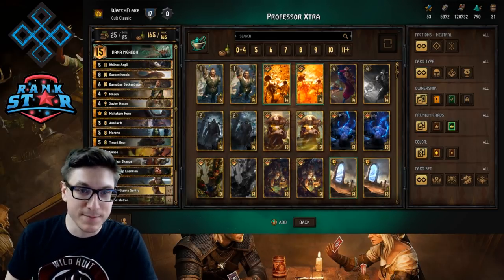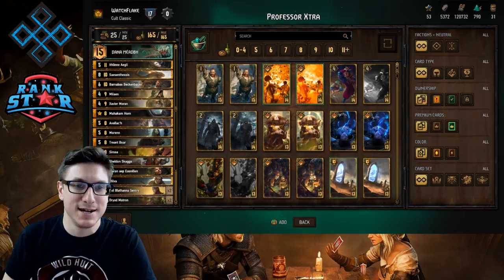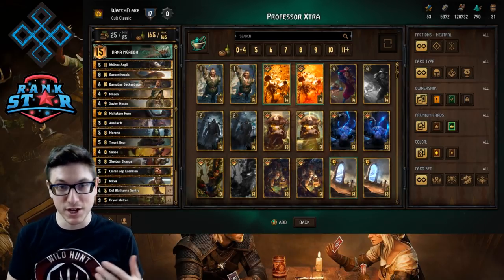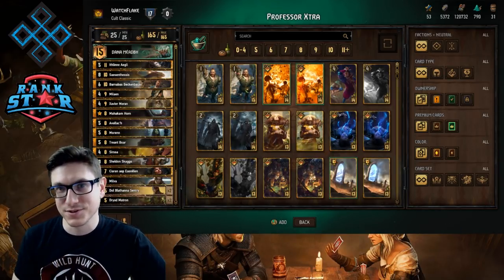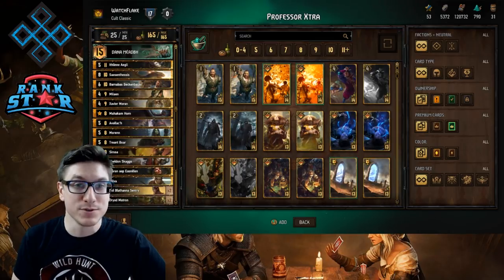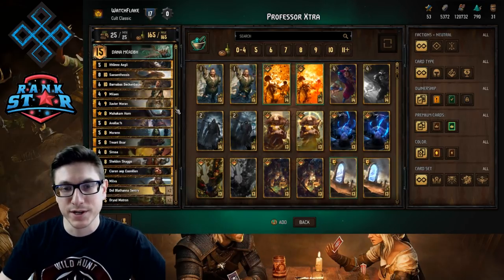Professor Extra revolves around getting Xavier Moran on the board late game, protected by immunity and given a little bit of vitality. The deck uses a lot of your bigger cards early — things like Synthesis, Moran, Sirsa — and at the end of the game you want to focus on a one-three card combo where you really only need two of the three cards in hand to pop off. I'll walk you through the deck list first, then the base strategy.